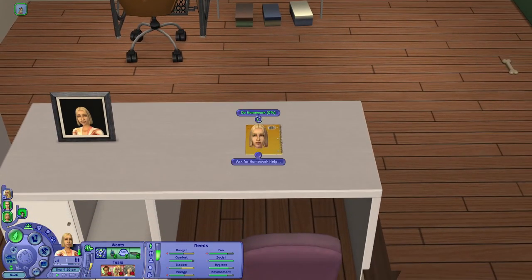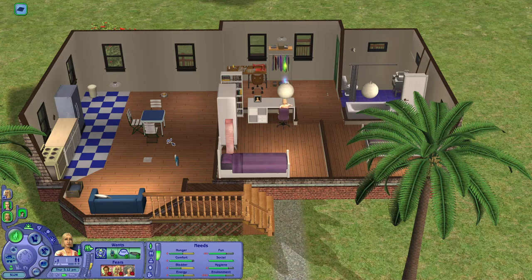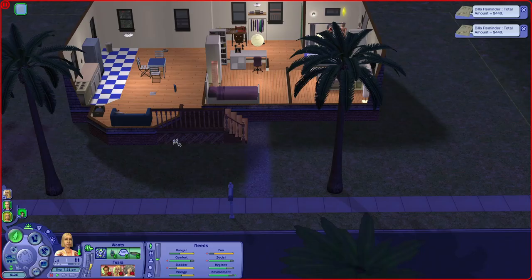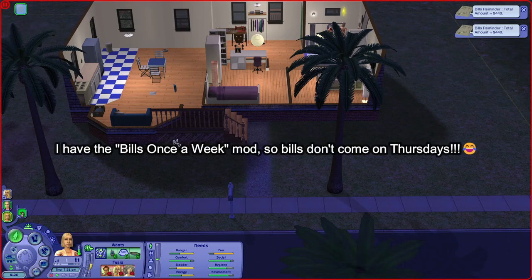Summer doesn't really have the greatest idea on what to do, so I won't be flipping a coin today for the homework — she will just do it because she has nothing better to do. She could invite Naven, but she doesn't have any want for going on a date or anything like that. They have bills — 440 simoleons!